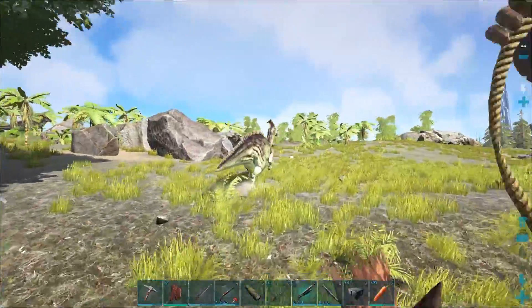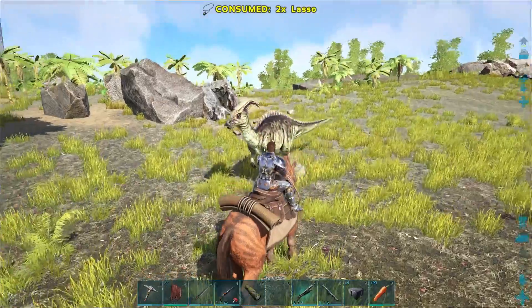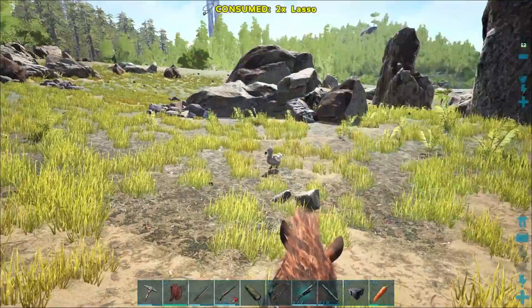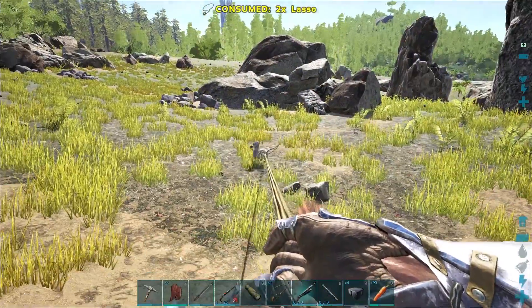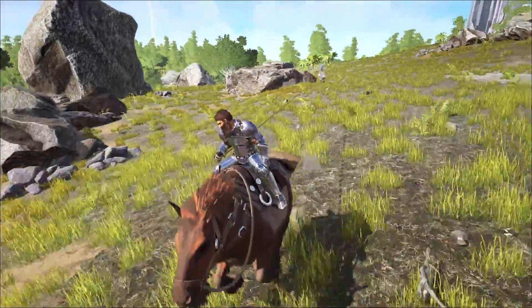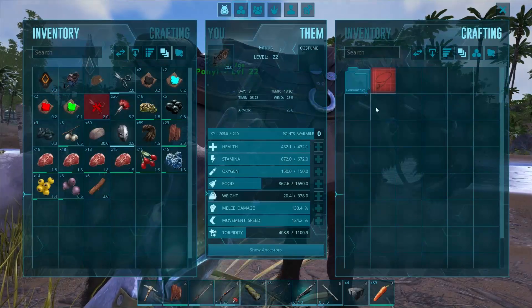So what does it actually do? Well, if you come up to a dinosaur and you use the lasso, it depends on the size of the dinosaur. For example, I try to use it on a parasaur here and nothing seems to happen. But if I use it on a smaller dinosaur like this Dodo, you can see that I actually have the thing lassoed and I can drag it around and take it wherever I want. A good general rule is don't try to lasso anything bigger than the Equus.